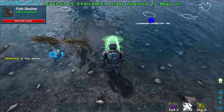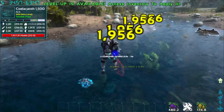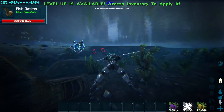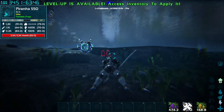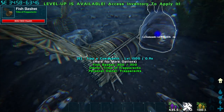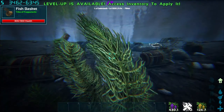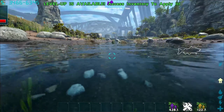The first thing you're going to want to do is place some fish baskets. Also, kill the piranhas around where you put your fish baskets, otherwise they will destroy your fish baskets. I've just trapped a fish. I'll do some more and come back once I've got enough.